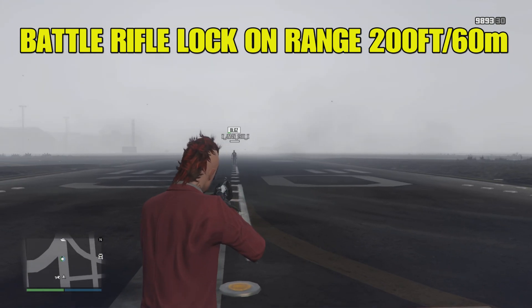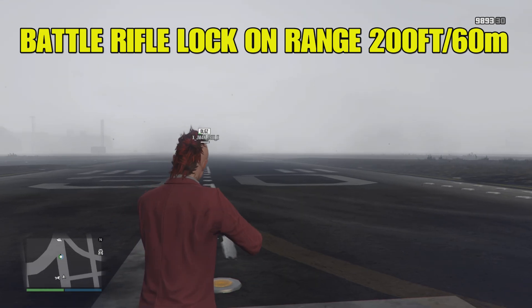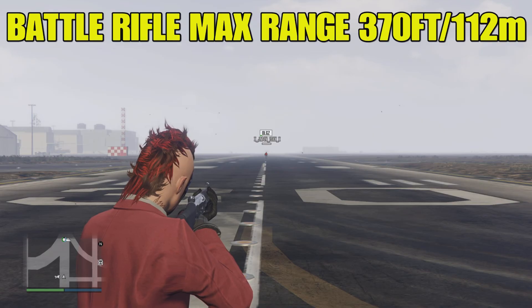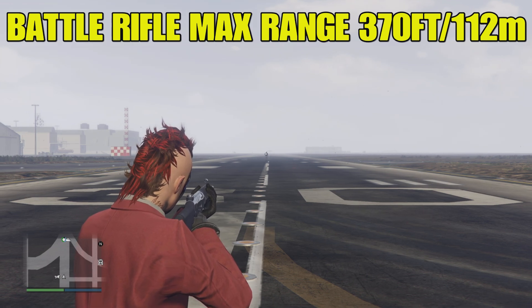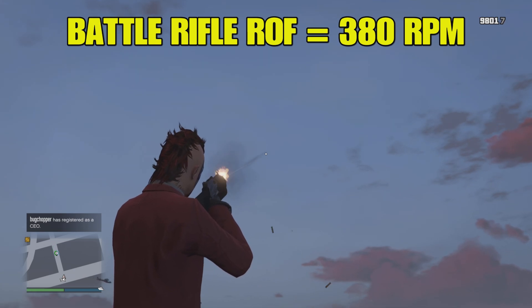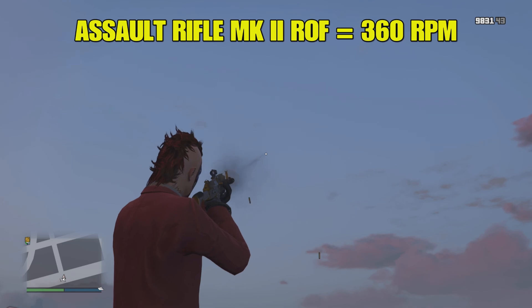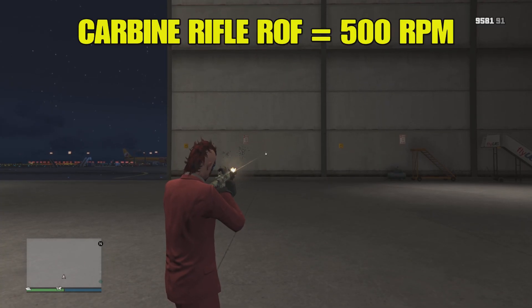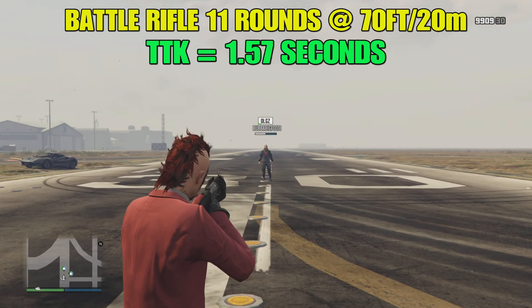Let's look at some of the stats for the battle rifle. The lock-on range is 200 feet or 60 meters, which is pretty standard. The max range of the battle rifle is 370 feet or 112 meters. The battle rifle's rate of fire is 380 rounds per minute, the assault rifle Mark II is 360 rounds per minute, and the carbine rifle is 500 rounds per minute.